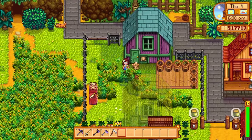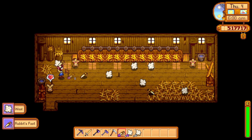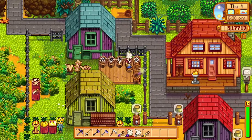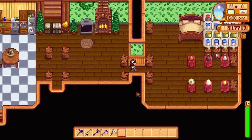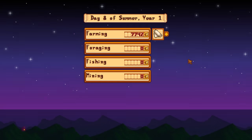This might seem strange, but I think rabbits are better than sheep. Sheep produce wool, but rabbits produce wool and rabbit's feet. In the early game, when you don't have any autograbbers yet, you don't have to shear your rabbits because they just drop their wool on the floor. Rabbits also produce quite a decent amount of wool — I was surprised to find 800 pieces just sitting in my autograbber. As an added bonus, if you went the Rancher profession route, you will get quite a few iridium quality rabbit's feet, which sell well and are loved as gifts by almost every villager.